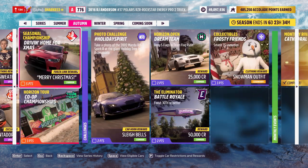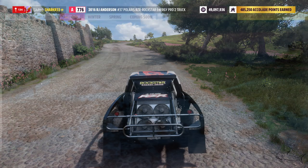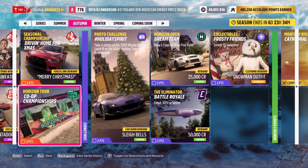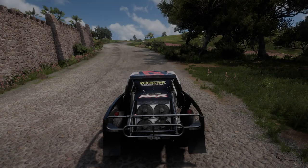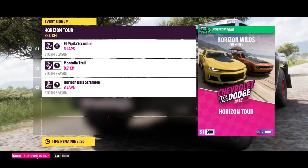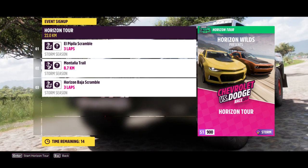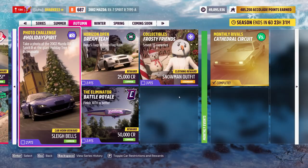The 'Merry Christmas' event: you have to win the championship — it's a B-class 700 points reward, three different races. Then for the Horizon Tour co-op championship, just click on it, make sure your online is working, and win that Horizon Tour.